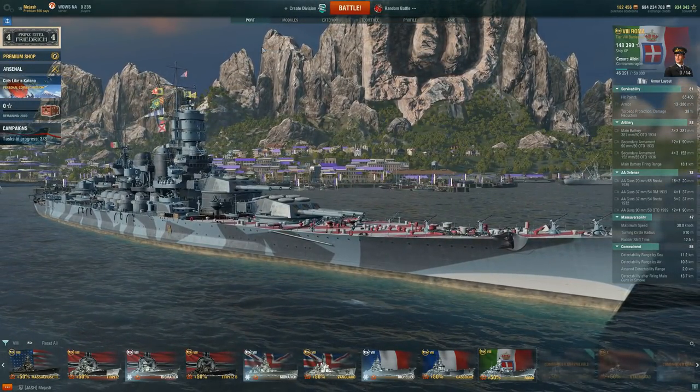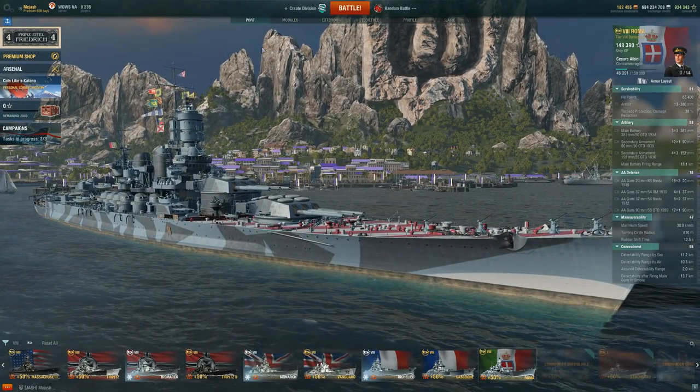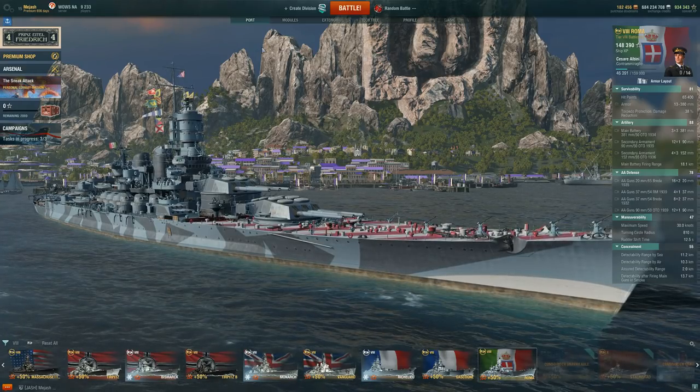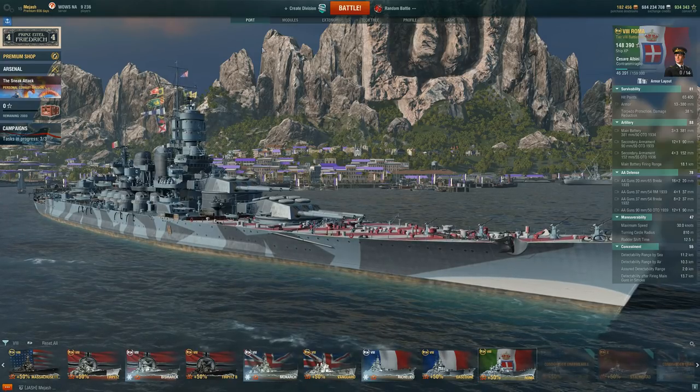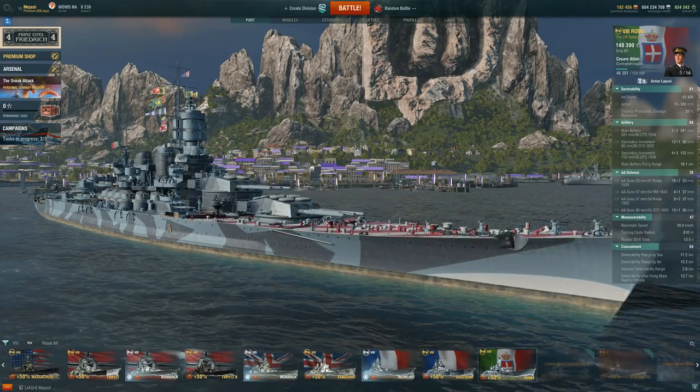This is a ship I think a few people actually got through the Christmas containers, so I've seen a few more than in the past. Whenever we get those, a lot of people are seeing it and asking if it's worth it, especially when we play it live on stream. But what does the Roma bring?